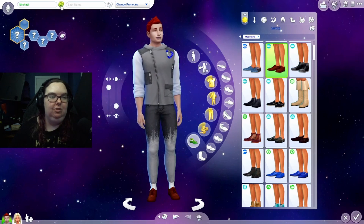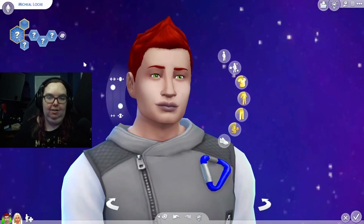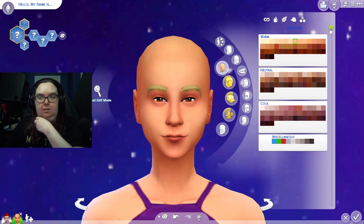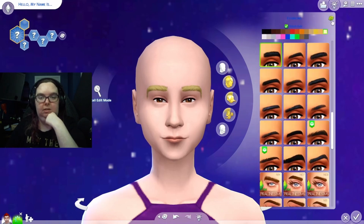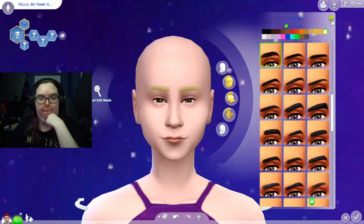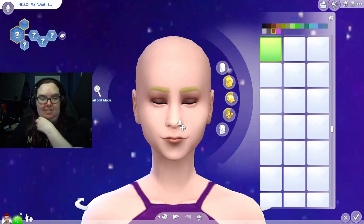What's this person's name? Michael Lock - you have very interesting taste! Now for the second sim, starting with skin tone, then eyebrows. She's got some bushy eyebrows, that's fine. Then eyes - ooh, red eyes!